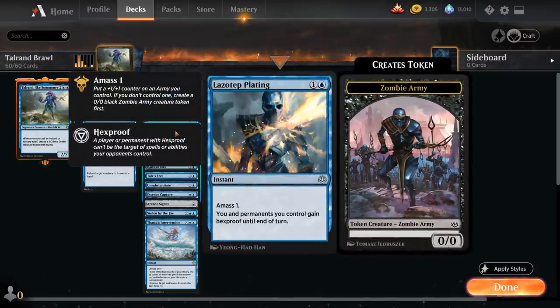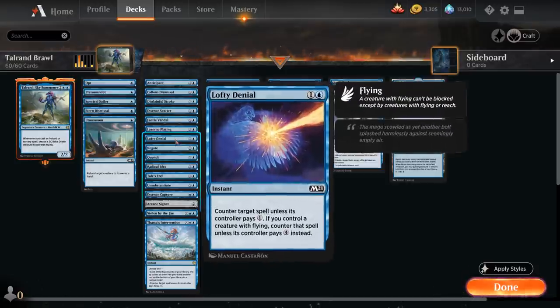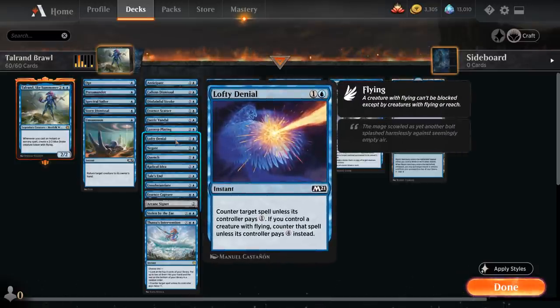We've got Lazotap Plating as a way to protect our creatures — gives them all hexproof, can also protect us from a hand disruption spell, and also leaves behind a 1/1 zombie token. Then we've got Lofty Denial as another counterspell that plays well with the Drake tokens from Talrand.